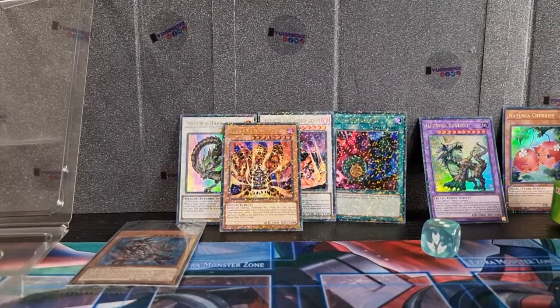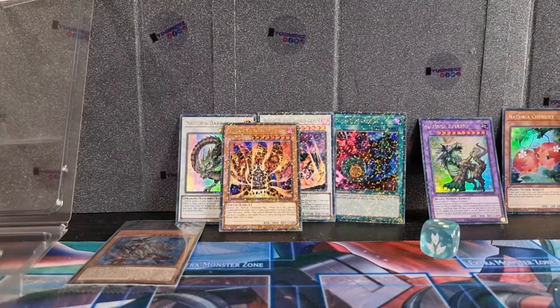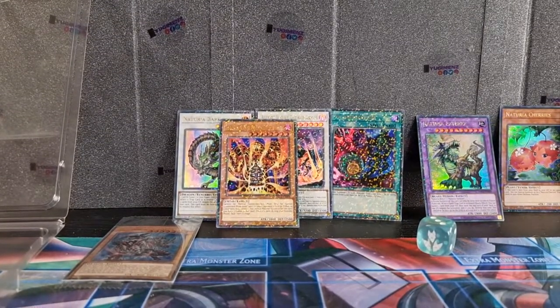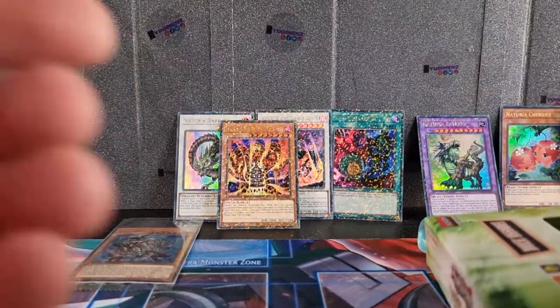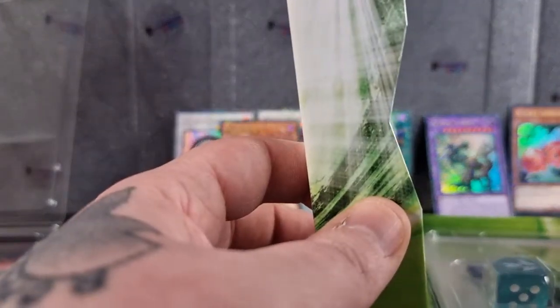Lava Golem is a good competitive card for those decks where you don't really want your opponent summoning a ton of monsters. All in all these are actually quite cheap — they're sort of 10 pounds, which isn't too bad for the cards you're getting inside. I don't know too much if there are any pricey cards but we'll do the same with this one.